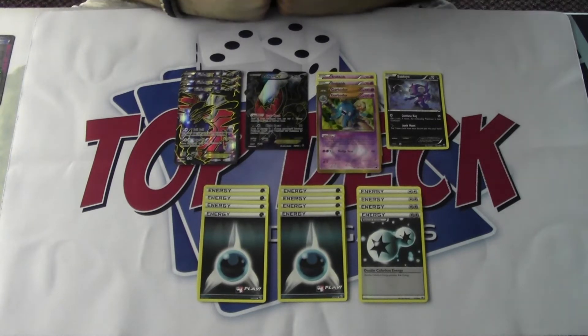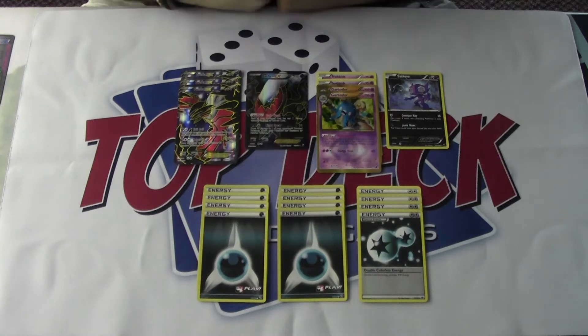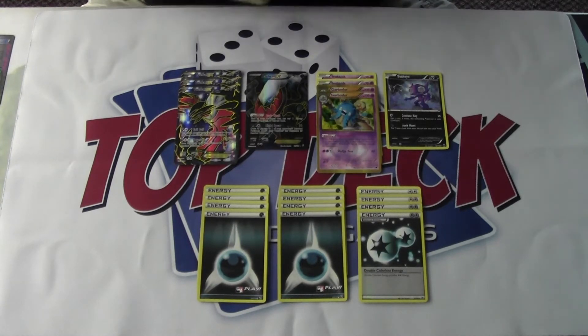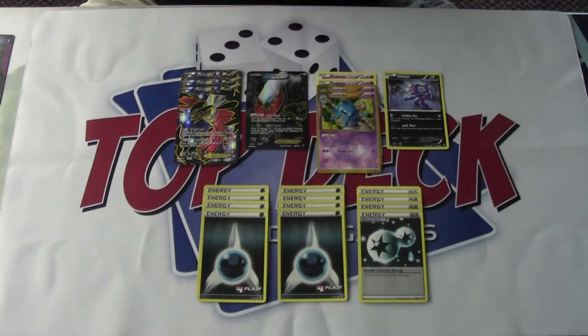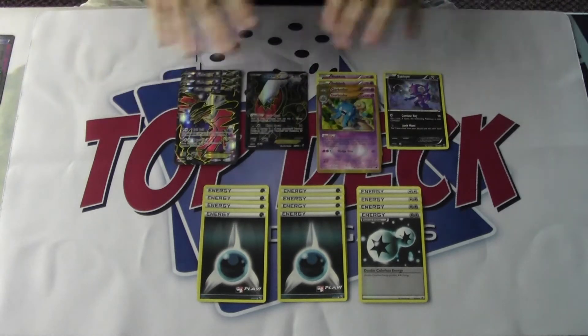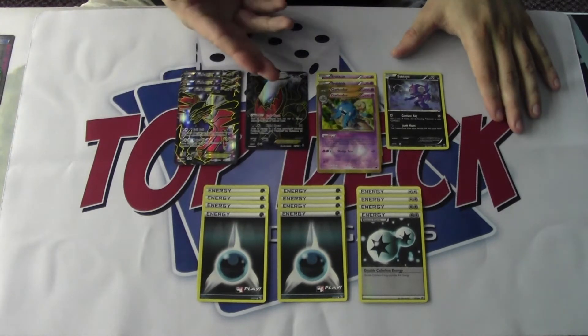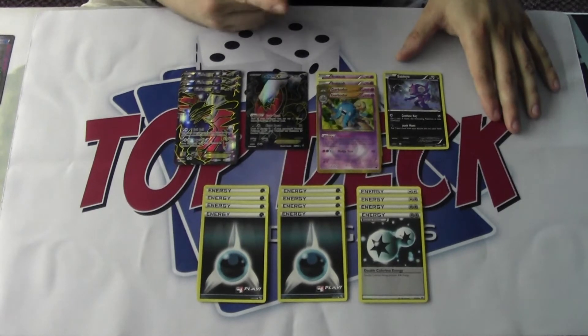We're going to be running 3 Yveltals, one Darkrai EX, a 2-2 line of Garbodor, and a one-off Sableye. The Darkrai and Sableye have been very staple Pokémon in any kind of Dark build for the past 2 years, just for the wonderful ability of Dark Cloak for free retreating as long as there's Dark Energy, and Sableye for getting your item cards back.